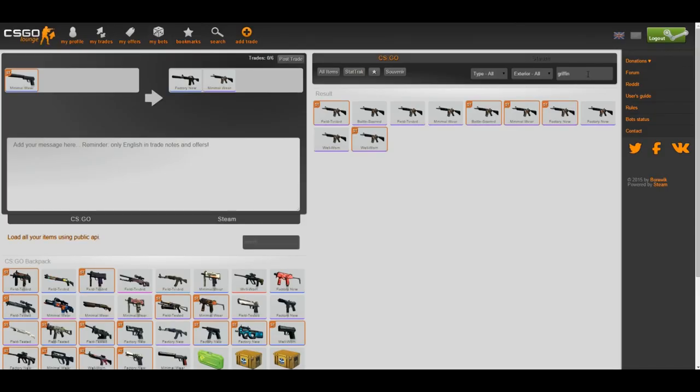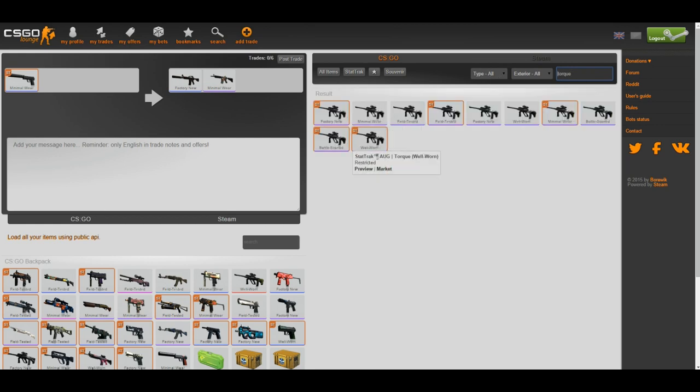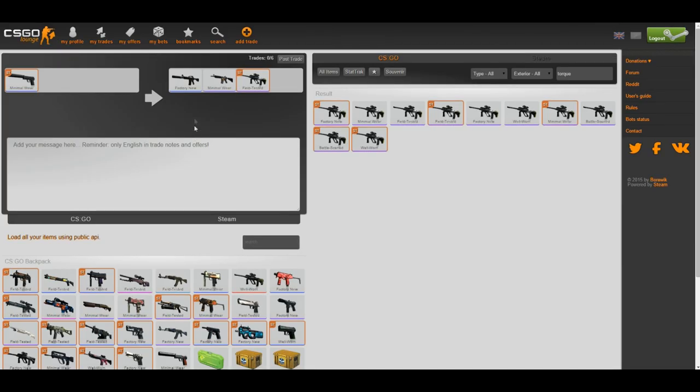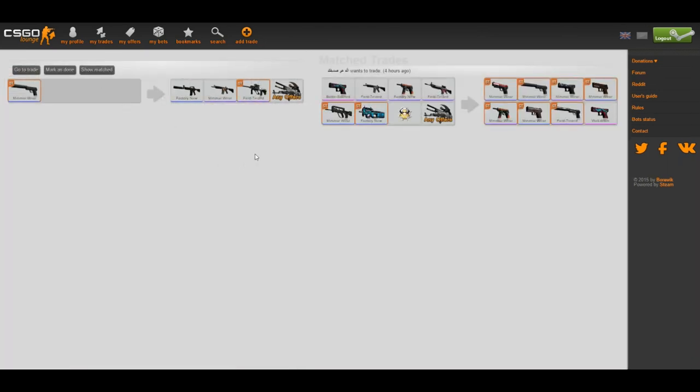You can do AUG Torque Field Tested as well. Sometimes the value isn't exactly spot on but it gives you a ballpark. The main thing is to make sure the weapons you want to trade for are definitely worth more than your current item. I like to always leave one blank spot and do 'Any Offer' — this will generate more compatible trades, as a lot of people would accept any offer for the weapon you have.